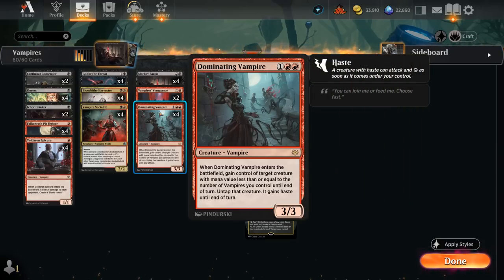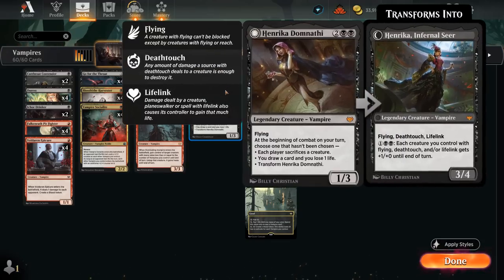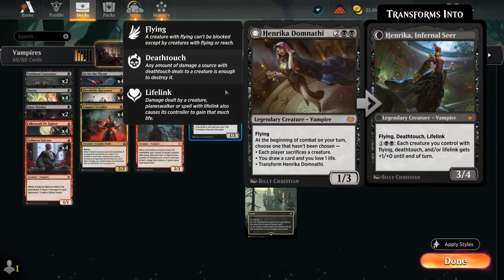It's kind of your Act of Treason effect. Dominating Vampire can potentially get a large blocker out of the way if we're going wide with our Vampires and get a nice attack in. It can also give itself haste — if we're curving 1-mana Vampire, 2-mana Vampire, Dominating Vampire on turn 3, we'll have 3 Vampires in play so Dominating Vampire can target itself to gain haste and attack for 3.